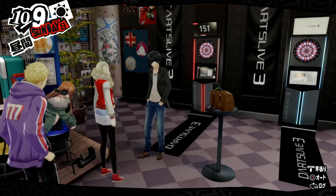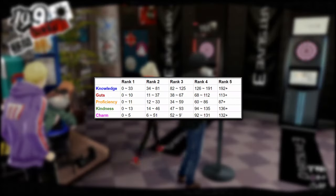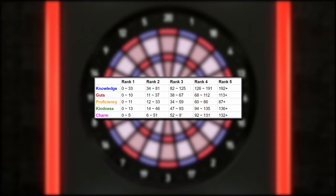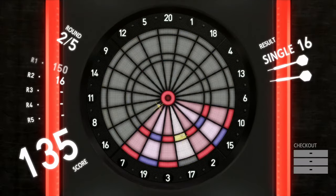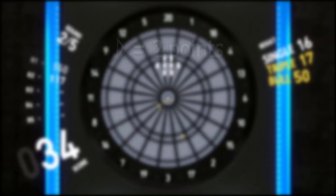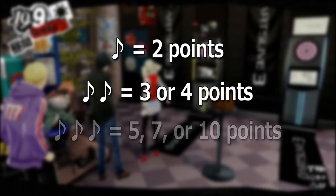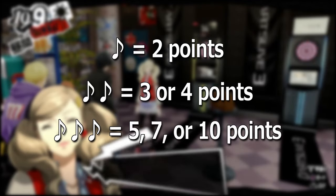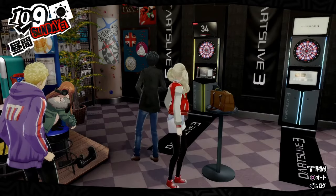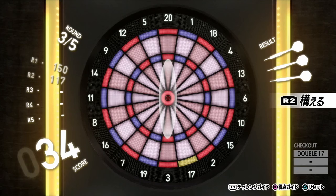Each of these stats has 5 ranks, with rank 5 being the highest. When completing certain tasks, the player is awarded points towards a social stat, and when a certain point threshold is crossed, the stat ranks up. Much like with raising confidants, the amount of points gained is indicated by music notes: one note equals a 2-point increase, two notes equals a 3 or 4-point increase, and three notes can indicate an increase of 5, 7, or even 10 points.